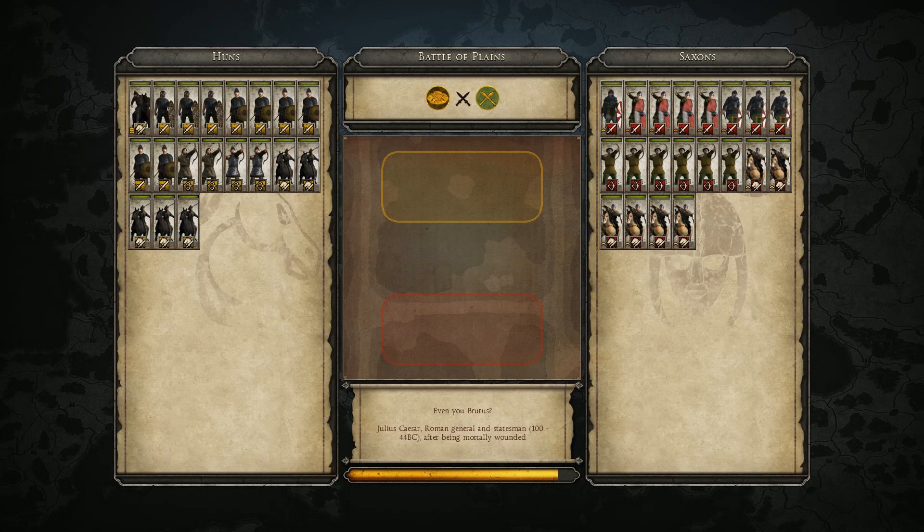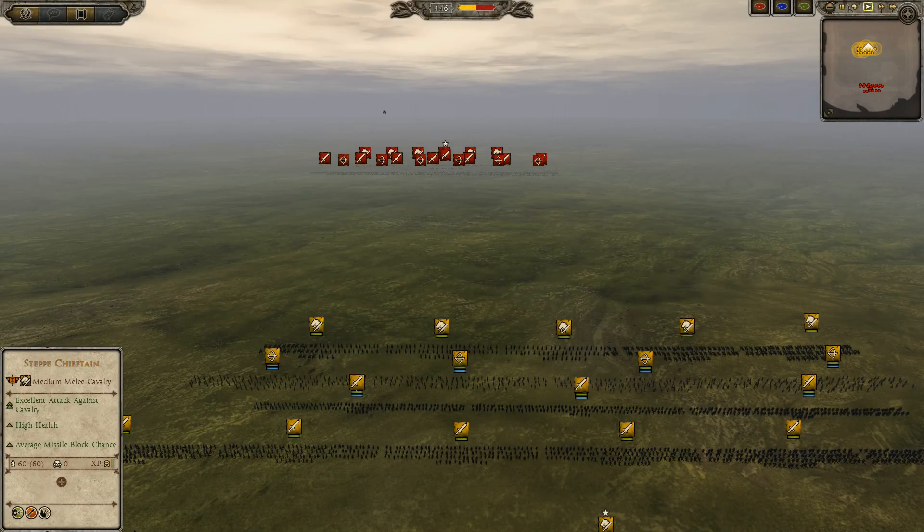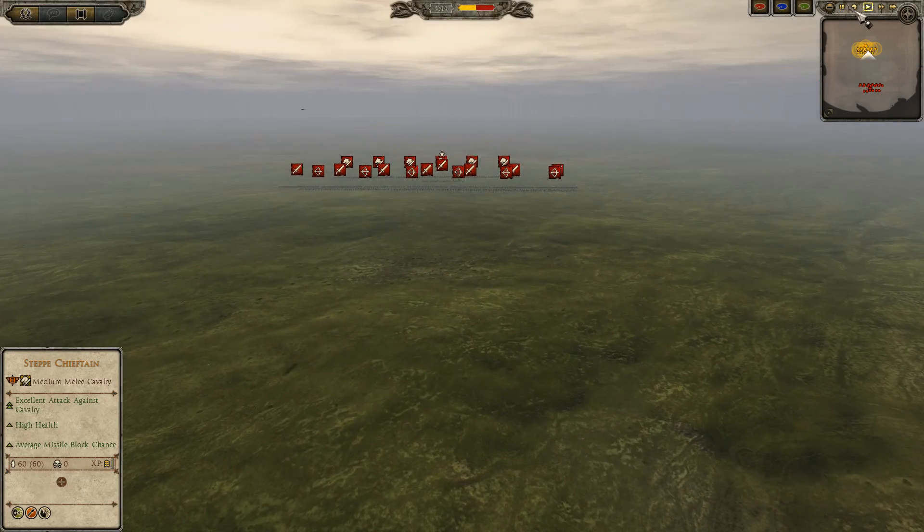Match between Achilles of Agony playing as the Huns, as usual, and Dark18k of Sacred Band playing as the Saxons, again on plains as usual.